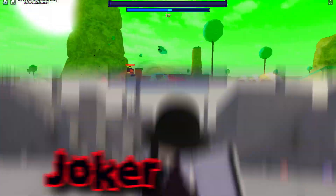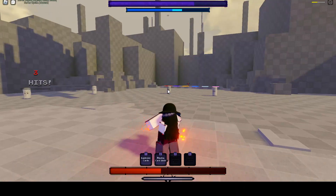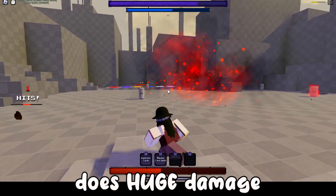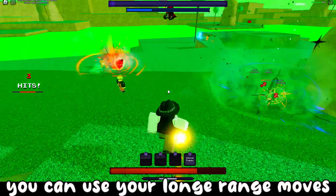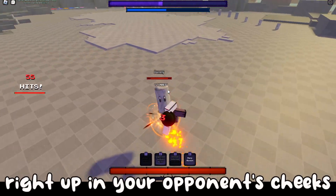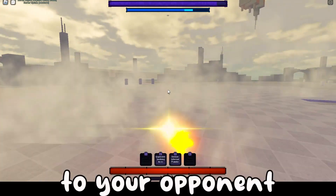The first character we're going to look at is Joker from Fire Force. This character has two auto-tracking moves for all you guys out there that can't aim. His second auto-tracking move does huge damage and it also block breaks. He's more of a long-range character, and because of this, you can use your long-range moves to get in close to your opponent. After Awakening, he has a teleporting move that gets you right up on your opponent, and he also has a smoke evasive move that makes you less visible.